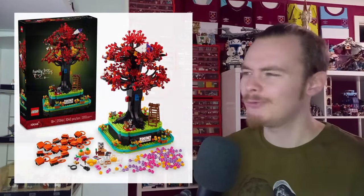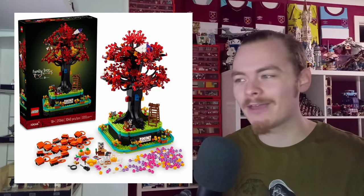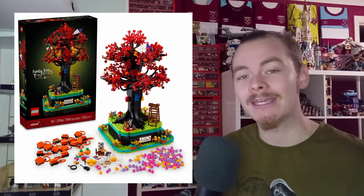We've also got the Kingfisher bird for the Icons range — LEGO's animals continue to be amazing. Similarly, we have another Ideas set, the Family Tree, which feels like it's been in the works forever. I do quite like how they've turned it into an official LEGO set, so stay tuned for those coming out February the 1st.